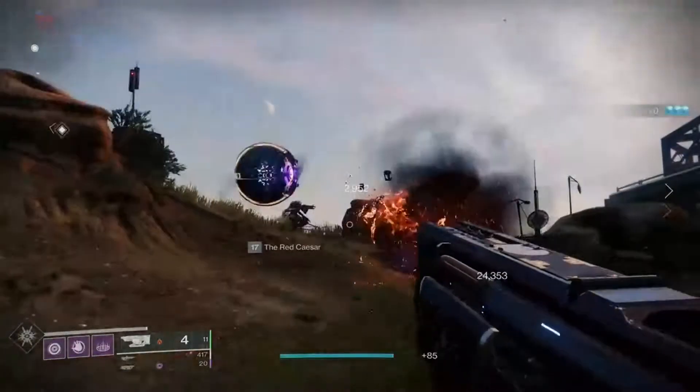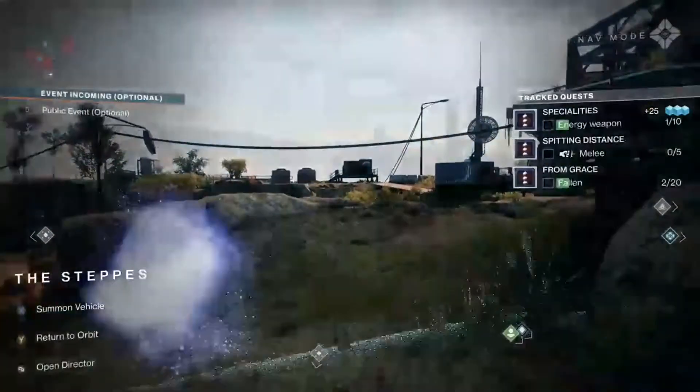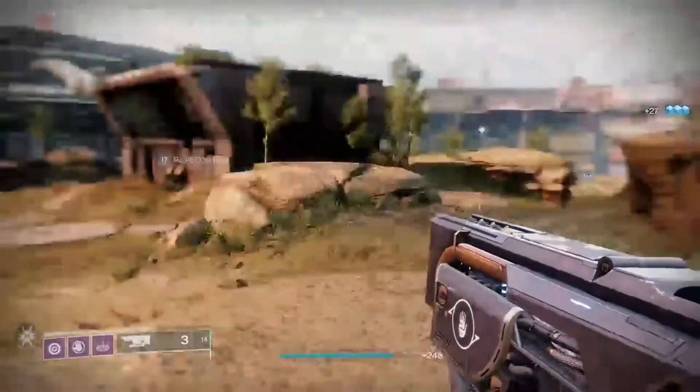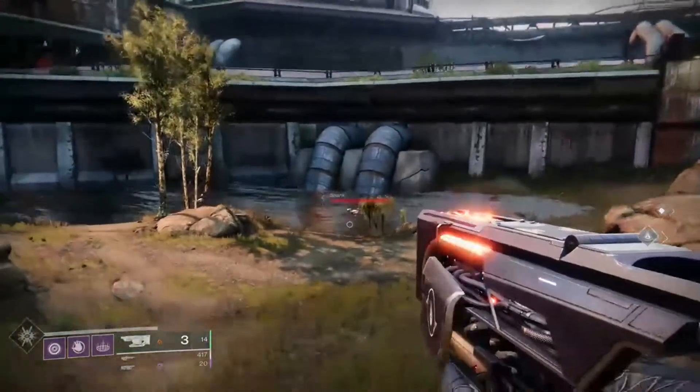Hey guys, welcome back to the channel. Today I'm here to show you how to get the new exotic sidearm called Forerunner. You can get this quest by purchasing the new 30th Anniversary Pack, and you have to complete the first introduction, and then you can get the quest.